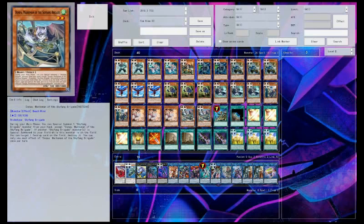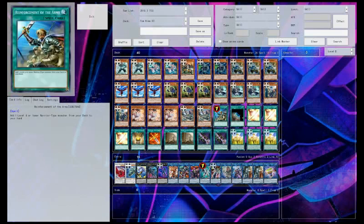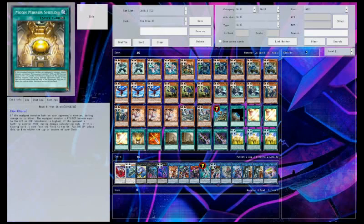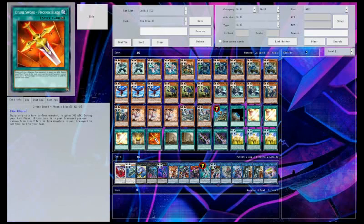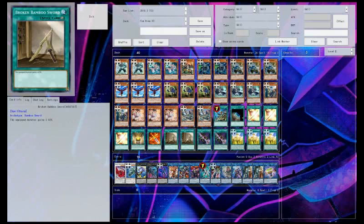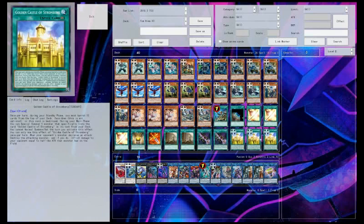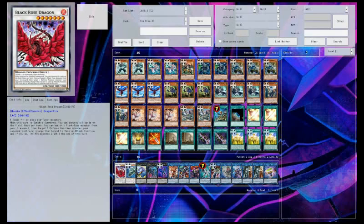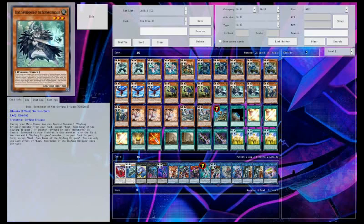Three Ash Blossom, two Dawn Puff because this is the one that pops face-up cards. You got a Rhoda, one Terraforming, three Golden Bamboo, one Moon Mirror, one Divine Sword Phoenix Blade, two Broken Bamboo, two Cursed Bamboo, and three Stromberg.